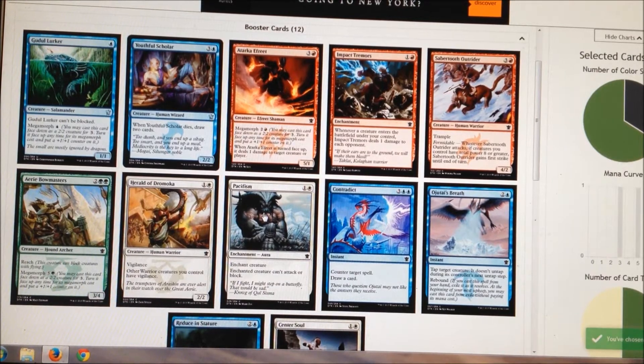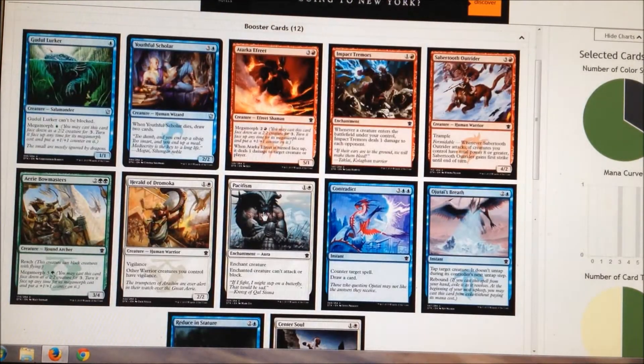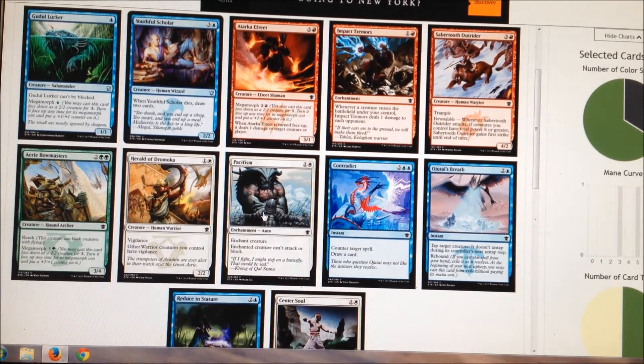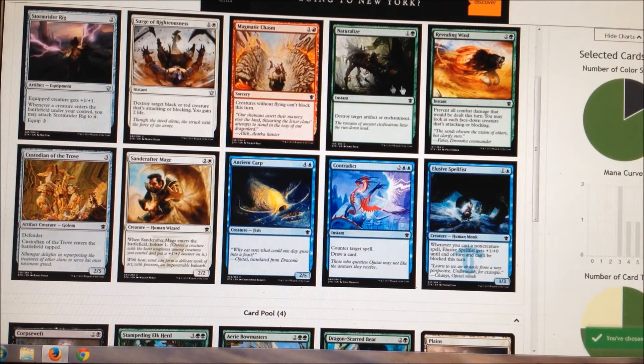Here's a Pacifism in this pack — man, Pacifism is so good. I'll probably take the Bowmasters though. I really don't know why I want to do this green-black thing, but we've been talking about it. There's a Dragon Scarred Bear — he's good — and so is the Butcher actually. I think I'm gonna take the Bear here. I know Butcher is crazy but so is the Bear; I just don't want to lose a guy to kill a guy.